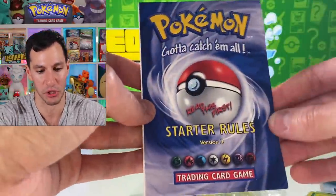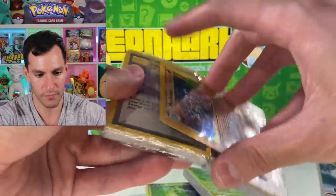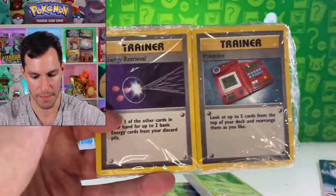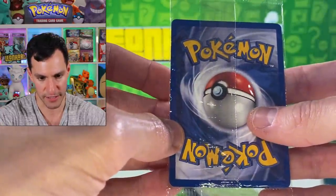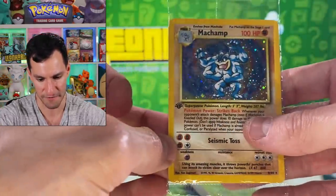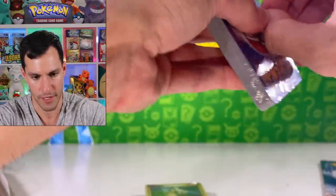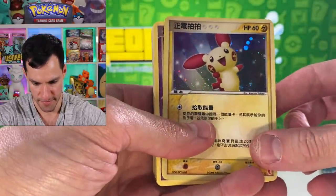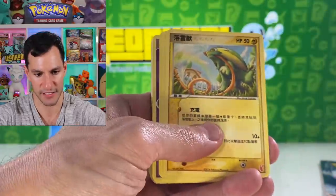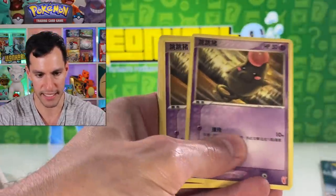You absolutely have to read this first! These are just regular unlimited base set cards. Here's a closer look at the Machamp — still beautiful. I'll leave this sealed even though the centering is a little off. I'm going to do my best not to hurt the cards — believe in the heart of the cards! There it is — a very nice holographic card.